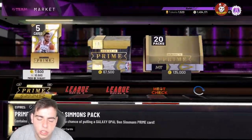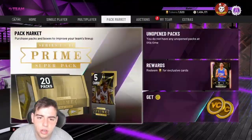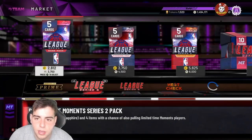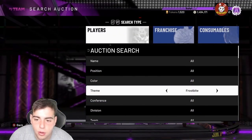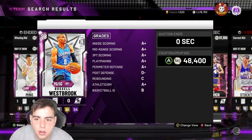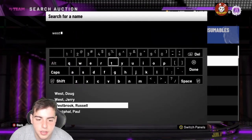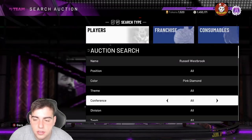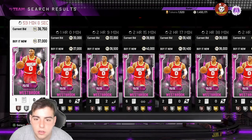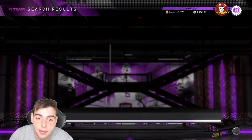My prediction: the token market update will drop around 2pm Eastern, because they want to get their pack money first before dropping it. Imagine if it's not even a token market update and it's something weird. Oh — Westbrook for 40k, did I get it? Is that a snipe? I don't think it is — yeah, we just took an L on that. It's Prime VIP Series 2.